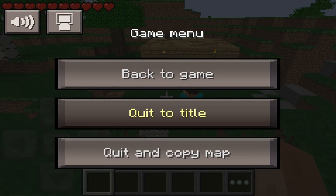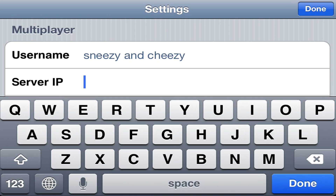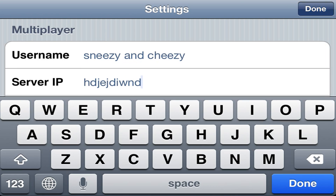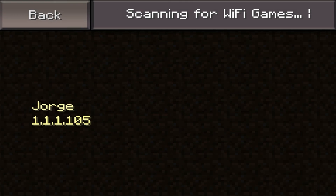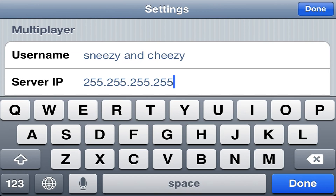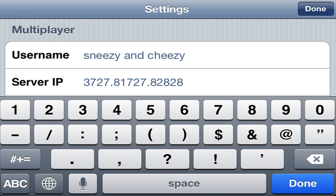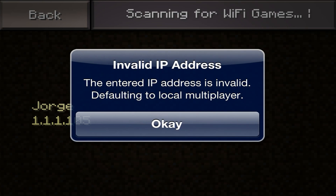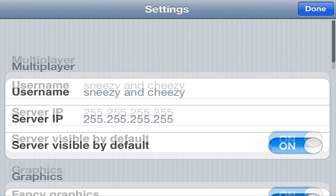It also has a built-in invalid IP catcher. So if you put in an invalid IP or something like that, press done and join game, it's going to give you an invalid IP address warning and it's going to put it back to localhost. If you accidentally type in an IP that does not exist, join game and it's going to automatically put it to local multiplayer.